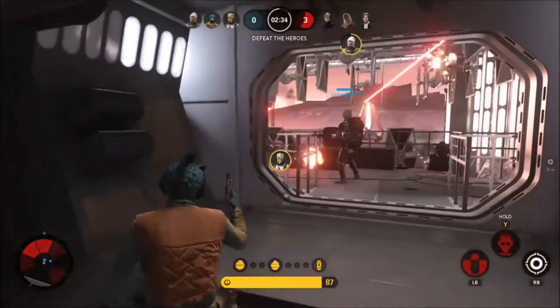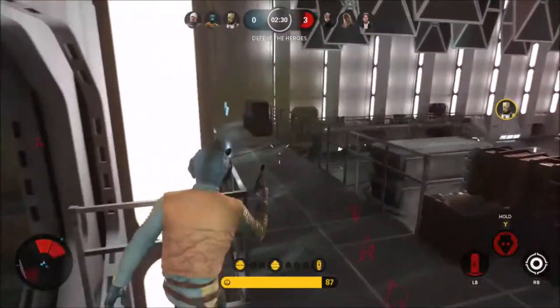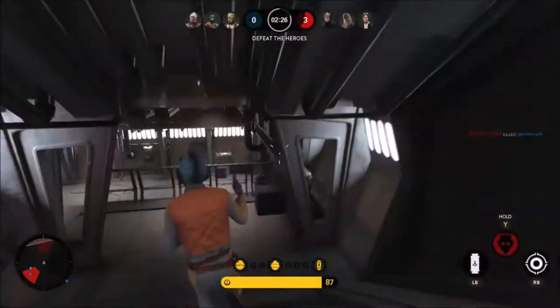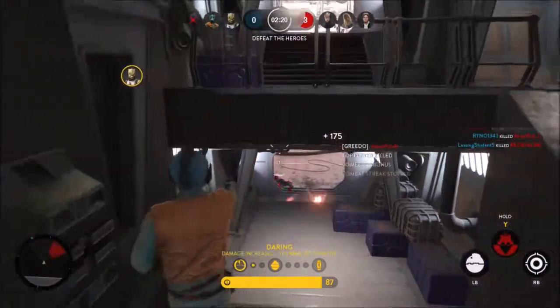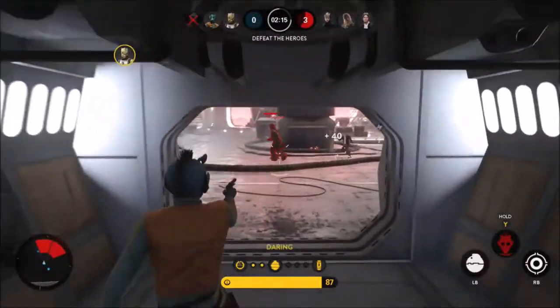Another useful approach is to find enemies first using High Senses and then pick them off — maybe flank them if you can. Greedo has to be played very defensively because his health is very low, but he is very fast. He is the second fastest character in the game, right behind Luke, so use that to your advantage.